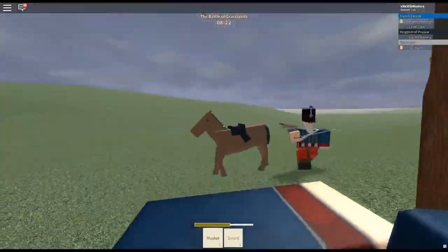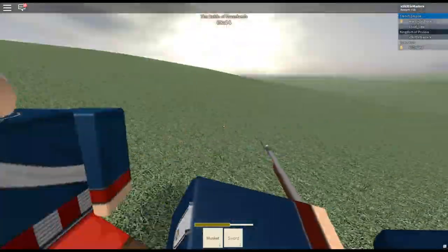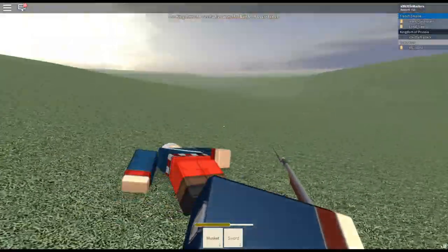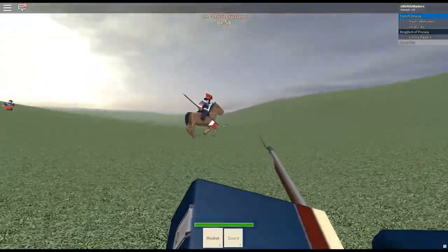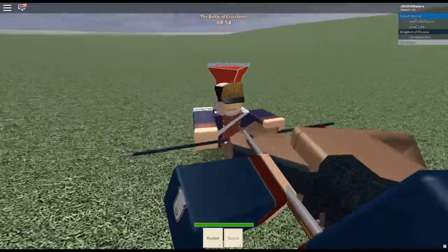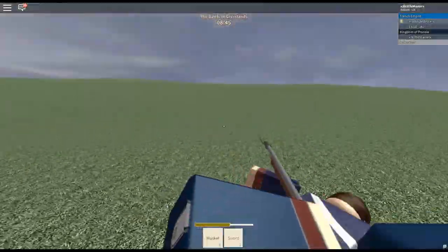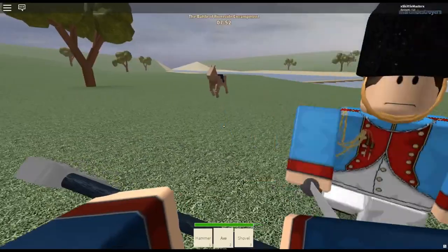Finally, this list wouldn't be complete without the bayonet, which is arguably the second most common melee weapon in the game. The bayonet can be activated by pressing X while holding a line infantry musket. It has a decent swing speed and a longer range than the sword, allowing a player wielding it to hit enemies farther away. There are no movement speed drawbacks, and it can be braced like the pike and lance by crouching to instantly kill any horses that come into contact with it.